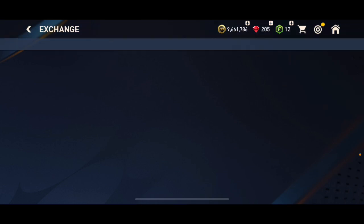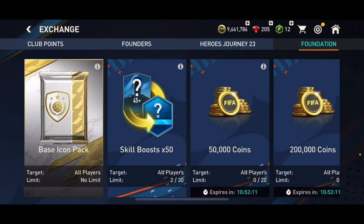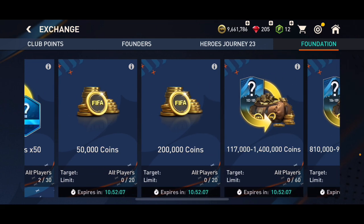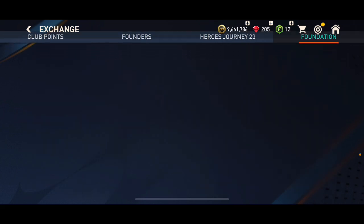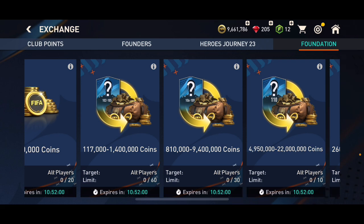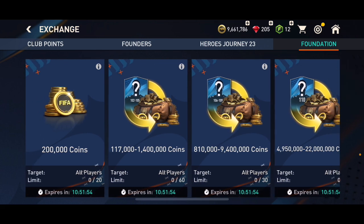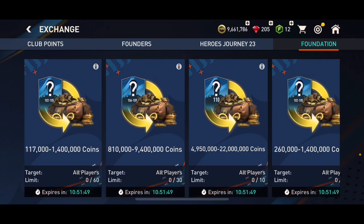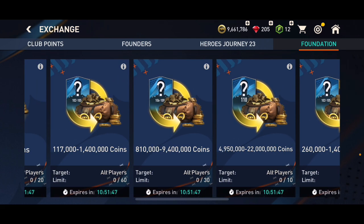First of all, in the exchanges chapter under foundation, we've got these untradable coin exchanges. This is not the main part of this video but I'm going to talk about it as well because you can make some coins from there. We've got this 110 overall exchange right there — you can do it 10 times and it expires in 10 hours. We've also got 106 to 109 overalls as well as 102 to 105 overalls, and you can go and make coins from them.